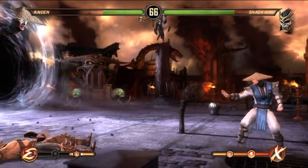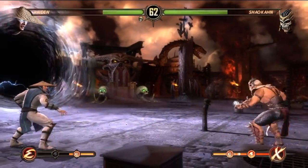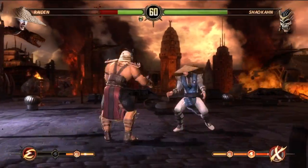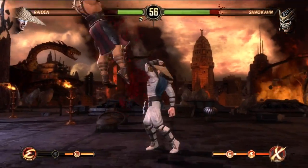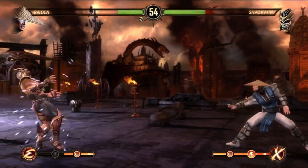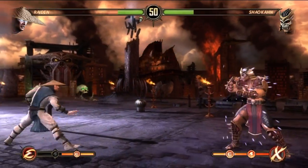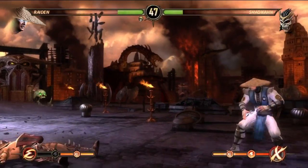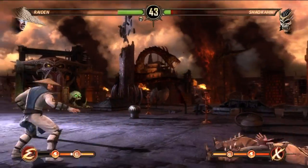Before you uppercut, teleport behind them, then uppercut again. It's literally just two moves: teleport and uppercut. And then if you want to do the electric ball, which helps a lot — look at all the damage it takes. So it's all three things: uppercut, teleport, electric ball. Always when he throws a hammer, teleport behind them and uppercut.